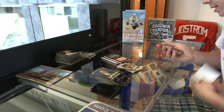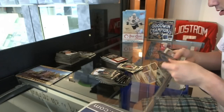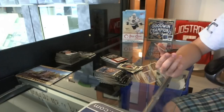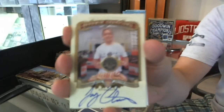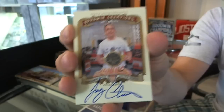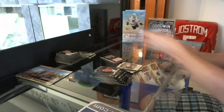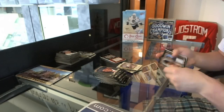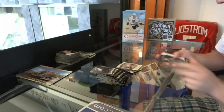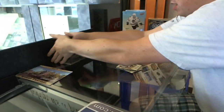We've got a mini of Ernie Banks. This is probably a bigger hit than I think it is, but this is awesome — we've got an autograph of Joey Chestnut. I wonder if there's a piece of game-used hot dog sitting in this product somewhere. And a mini of Willen Rosario.